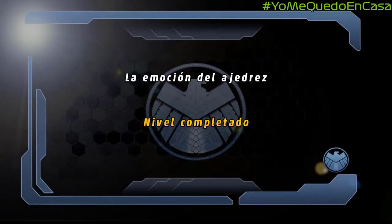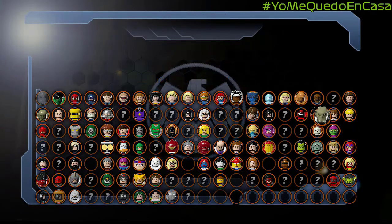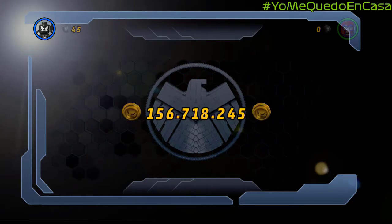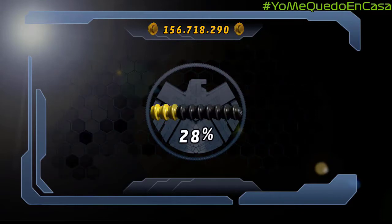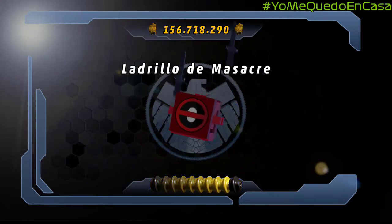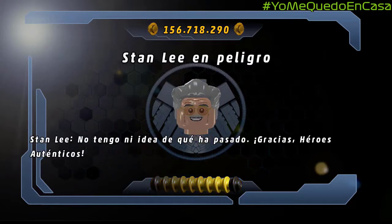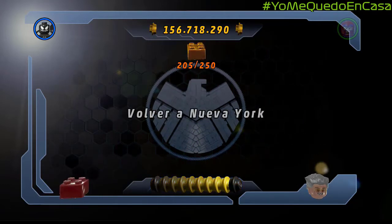La emoción del ajedrez, completado. El Duende Verde de última ya disponible para comprar. Se añaden estas casi 37.000 piezas al montón. Héroe auténtico, reconseguido. Tenemos el penúltimo ladrillo rojo. Hemos salvado, por penúltima vez, al padre de todos. 205 ladrillos. Y volvemos a Nueva York.